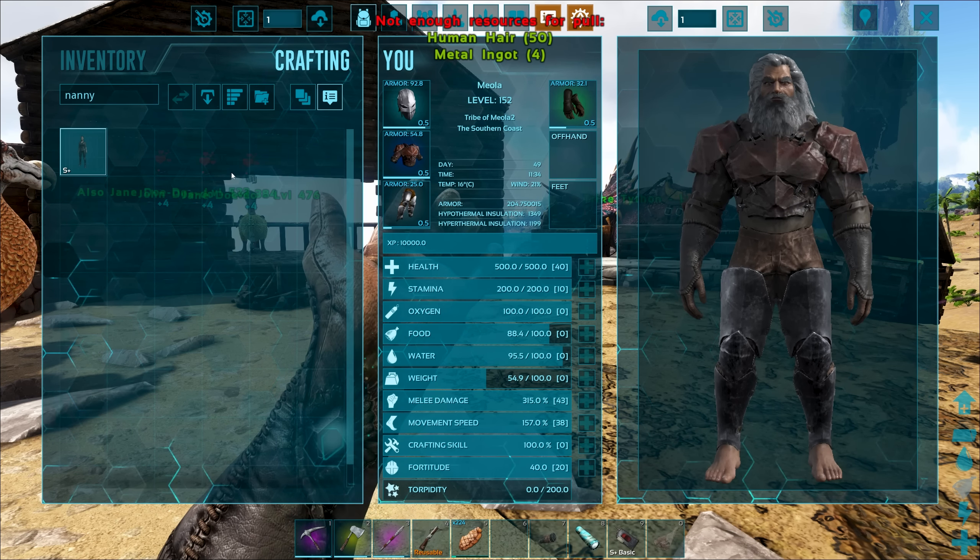One percent. Yeah, I don't really have any good ways of maturing you any quicker. But this would actually be a good time to look into something that can help us get the most out of this wyvern — and that's a nanny. Nannies are obviously notoriously good for imprinting dinosaurs.